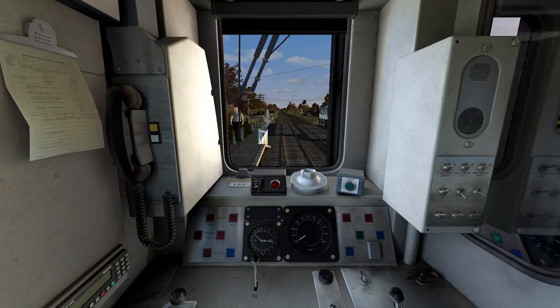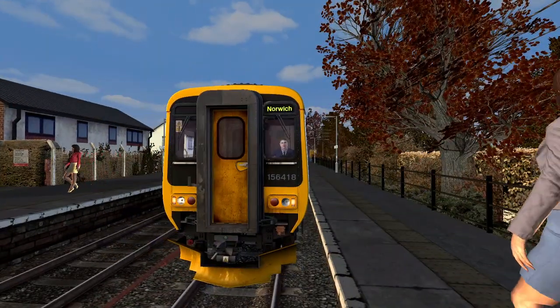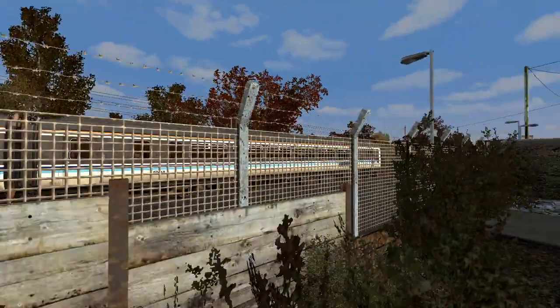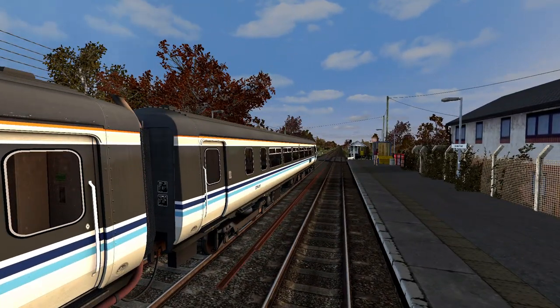Press T to open the doors. Insert the message key, Shift and W, reverse to unusual. We've set the AWS to turn the DRA off, headlights on, taillights off, marker lights. So yeah, we are at Eccles Road on the Breckland Line, available on ATS.